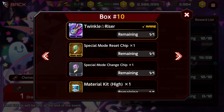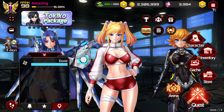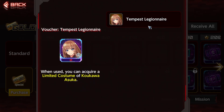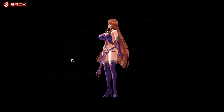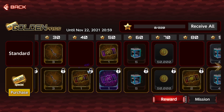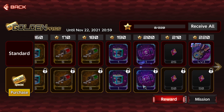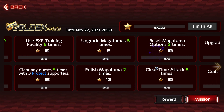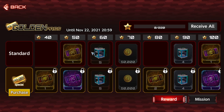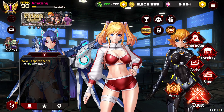Yeah, you get three out of five for free, that's really good. The Golden Pass is also going to give us the Tempest Legionnaire Asuka outfit. If you care for that, definitely go for the paid Golden Pass - I'm gonna pick it up myself. It comes with tickets and stuff so I think it's worth it. You just complete a bunch of missions before November 22nd to claim all the rewards.